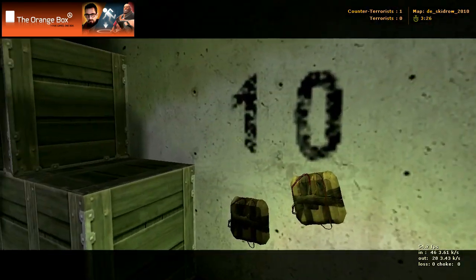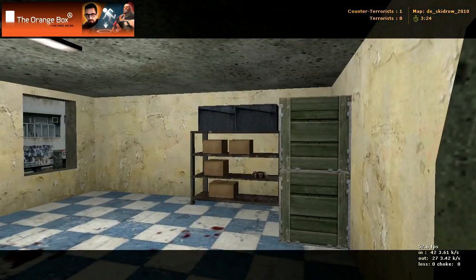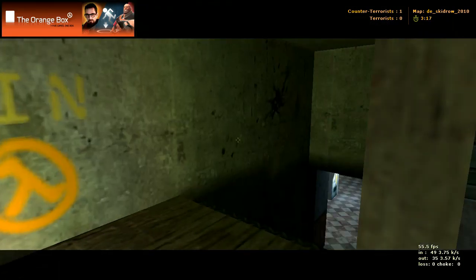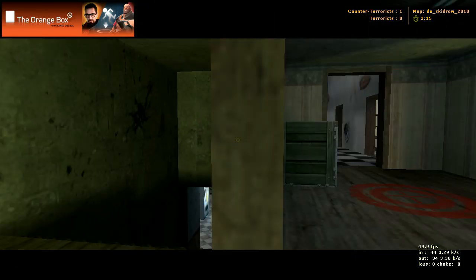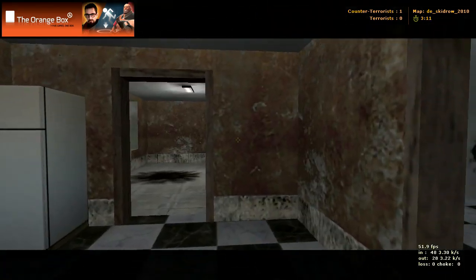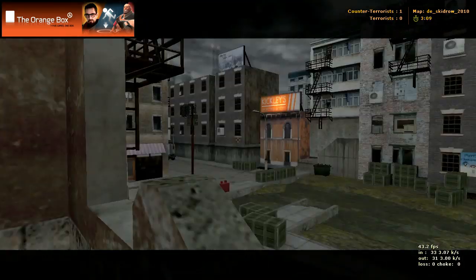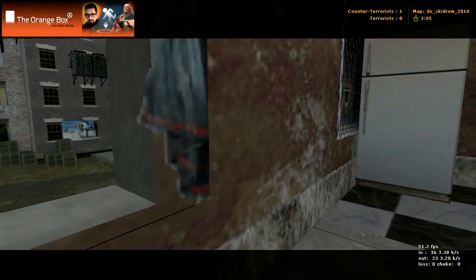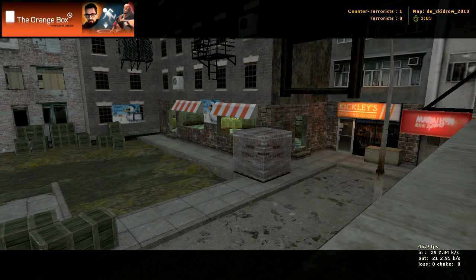There are these rooms in here — there really is nothing in them, they're just good vantage points to get some shooting out of. There's the bombsite again. Another room where there really isn't anything — it's just a good place to shoot from, to get some good vantage points. Right there is Bombsite A again.